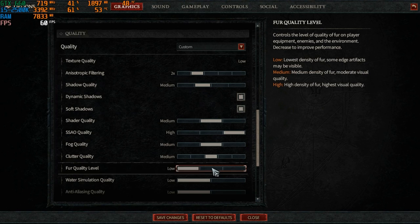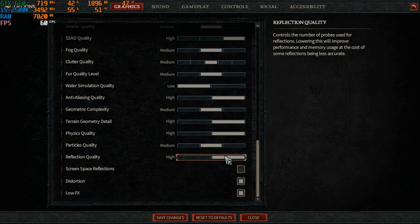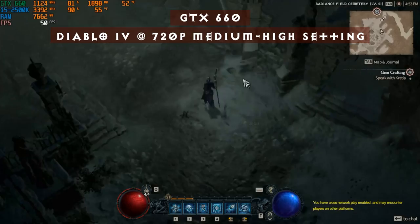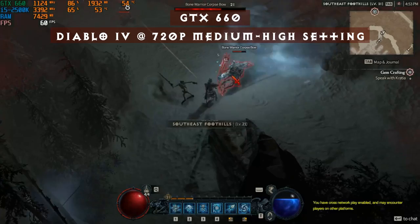I set everything to medium instead of low, and for certain options that don't even have medium, I left them as-is. After saving the changes, I was still in the 60s, sometimes dipping into the 50s. I don't see why performance is still that high even with higher settings — I'm not sure if any changes in that menu require a restart of Diablo 4, but I see no difference in performance.